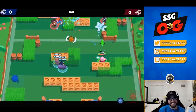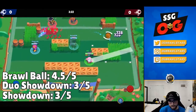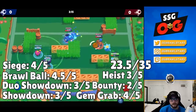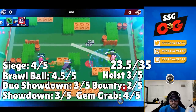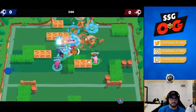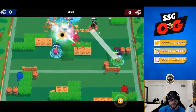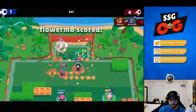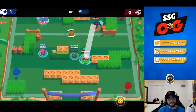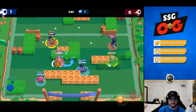At number three we have Spike — my favorite. For modes: solo 3/5, duo 3/5, brawl ball 4.5/5, siege 4/5, gem grab 4/5, bounty 2/5, heist 3/5. Pretty consistent numbers — brawl ball is his best mode. His worst mode is definitely bounty because it favors his counters. He's generally a safe pick without many hard counters, though there are a few.